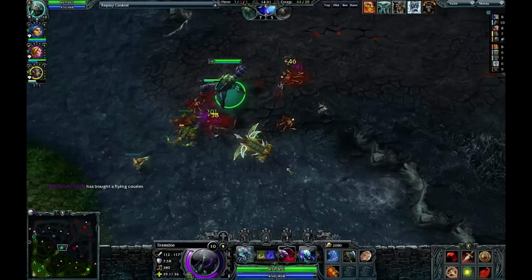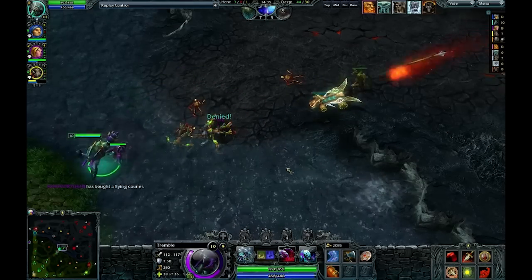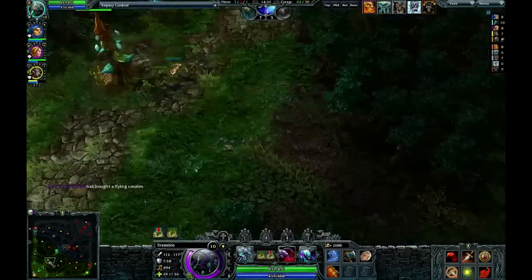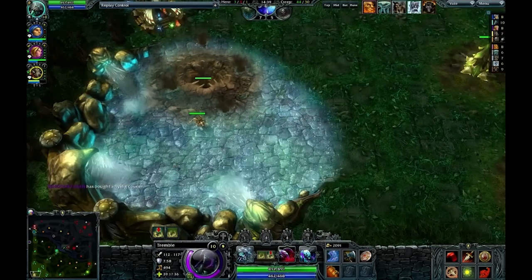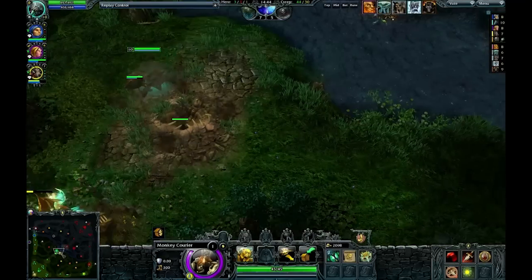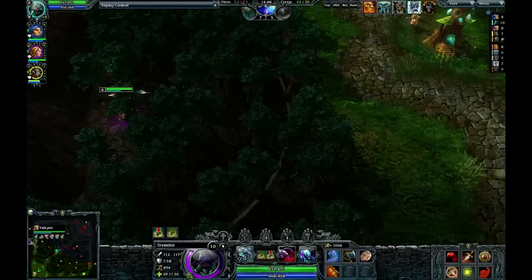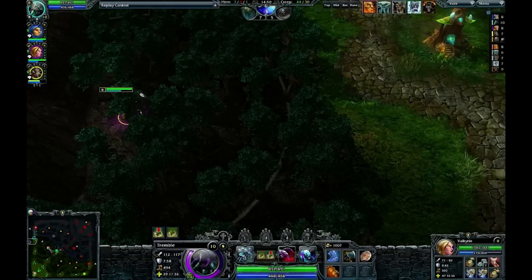It is 14 minutes into the game and we finally have a flying courier. Hooray! Our Witch Slayer never did come back, and a lot of the items just got dropped — actually, they got picked up by our monkey here. So I'm just hanging out, and Valkyrie's just hanging out over here too.